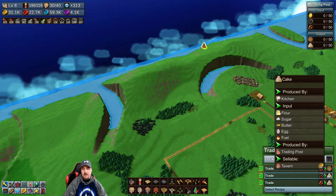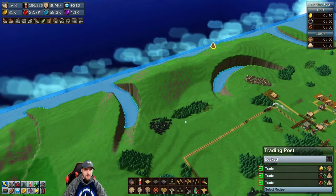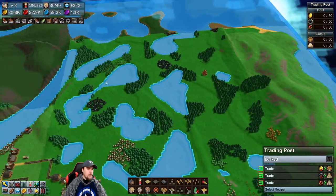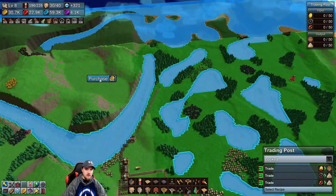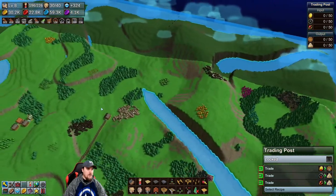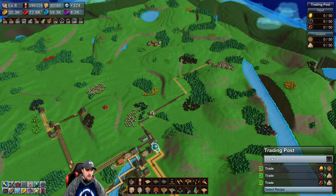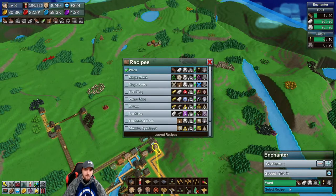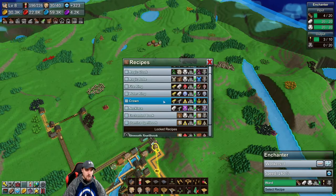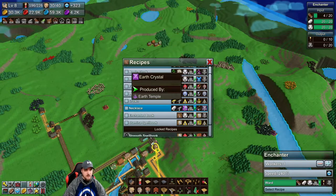Cake. I mean, I could easily turn that into another recipe. Cake with bear cake or... wow, man. Fire ring? You know, I should go take a look at the enchanter. Let's just keep going around the map. Where is that enchanter at real quick? Make a crown with the air crystals. A crown. Oh, but I have to recycle the depleted air crystals.